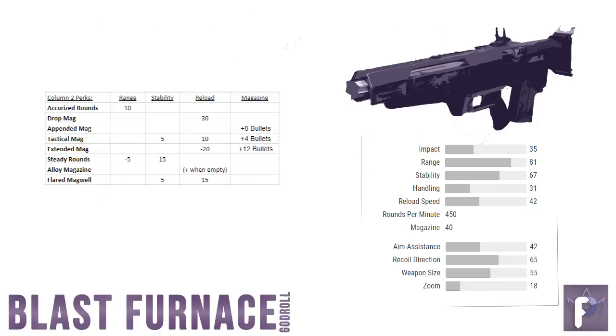Moving on to column two — eight total choices here. Mouse and keyboard players, any guesses on what you're looking for? Accurized Rounds: a straight plus 10 in range with absolutely no downside. You'd have to be crazy to not want that on your gun if you're on PC.